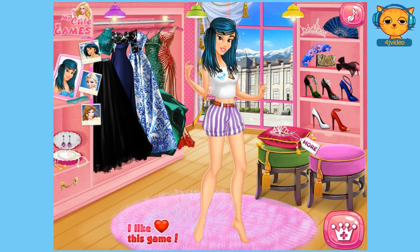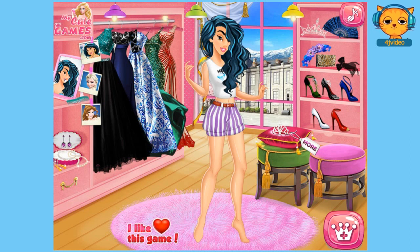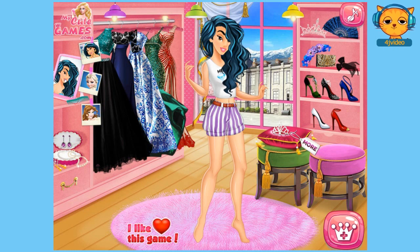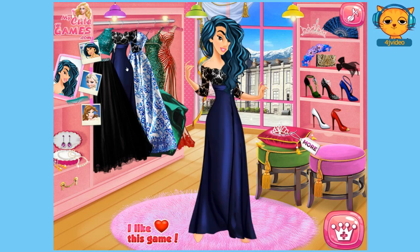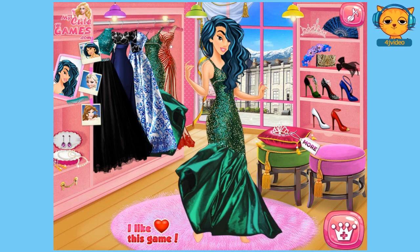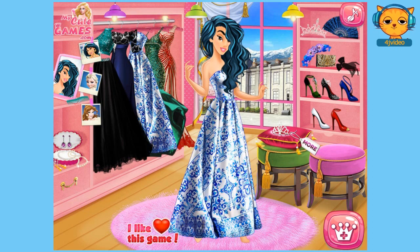So this is Princess Jasmine, and we get to choose a different hair. Classic Jasmine hair, short, up — I love the wavy hair, so we'll choose the wavy hair. And look at these beautiful dresses. Let's choose this one. I think she looks very beautiful in the paisley and the white. The white shoes match the blue ones as well. How about the blue ones?